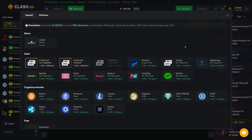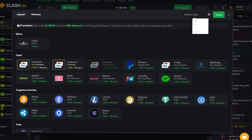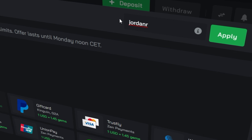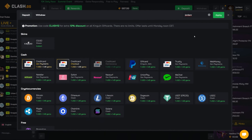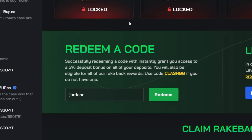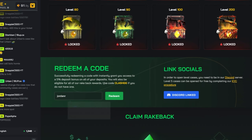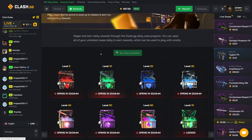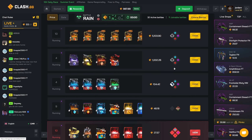Before we do that, if you want to check out Clash, go to the deposit button and type in code 'jordan' to get a plus 5% bonus on top of your deposit. You can use this code every single time you deposit. Under the rewards tab you can also type in my code to get instant access to rakeback. Make sure you use my code if you're gonna play on the site.